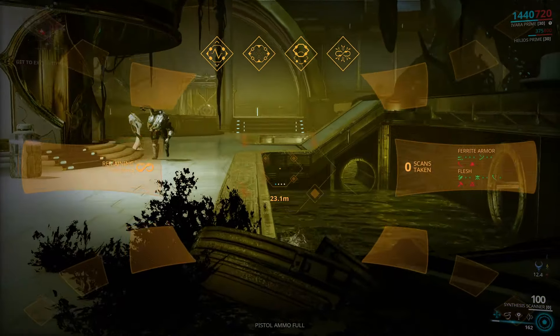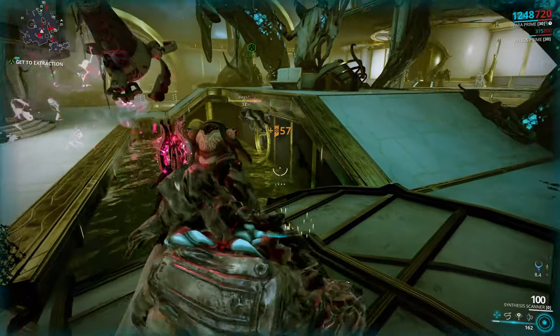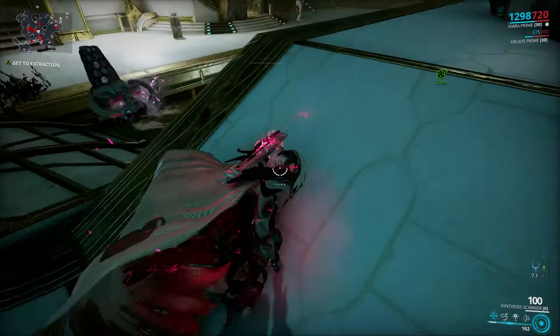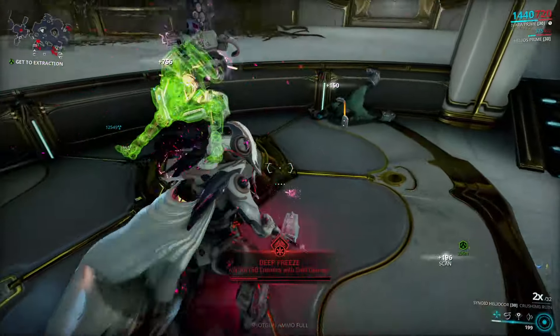A feral Kavat that is cloaked looks like this. You just need to scan it and that's it, it's pretty straightforward. The chance you will get 1 genetic code is about 25% from one scan, so you should get 1 after scanning about 4 Kavats.